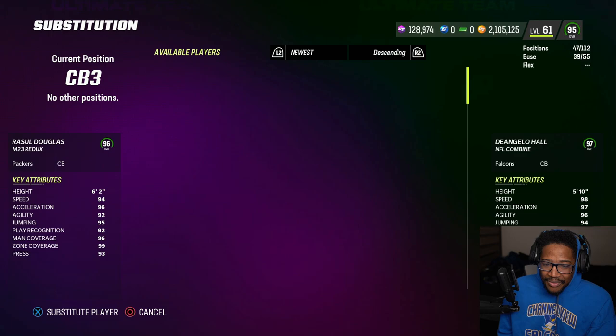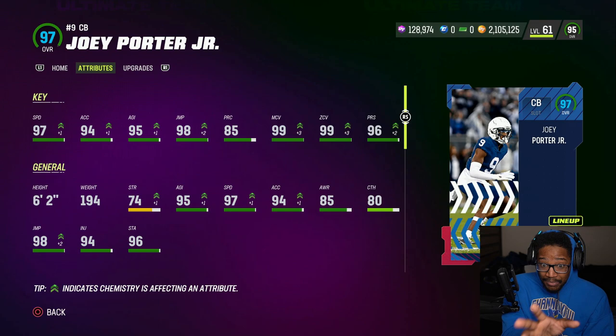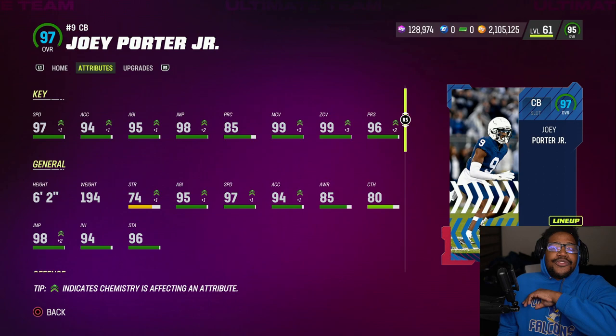I want to use Joey Porter because this card is really good if you slap on all the boosts. I've got the Combine strategy item, and with plus one plus two more, this card can be deadly — it's going to be really really good. No excuse for you guys not to have corners on your team, especially to fit your theme team.